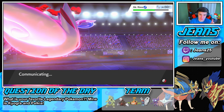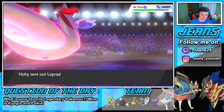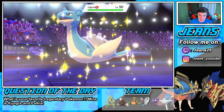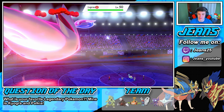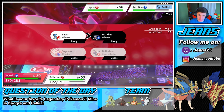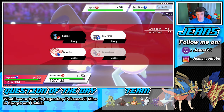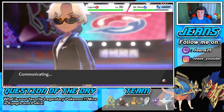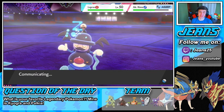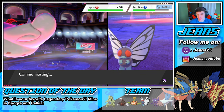Mr. Rime is fast asleep — we're gonna go for another Sleep Powder after this and then go for another Max Airstream. Butterfree is going to run this match! He's gonna go out into that Lapras, we're gonna put that thing to sleep, rock out into a Max Airstream on this Mr. Rime, and then put Weavile to sleep too. Everybody gets to sleep — Butterfree's a beast!